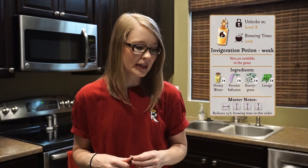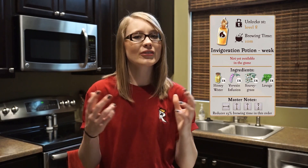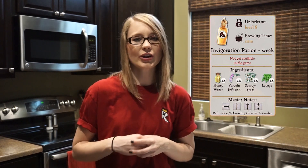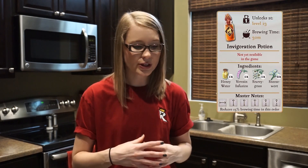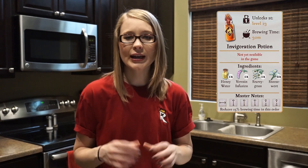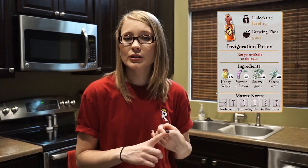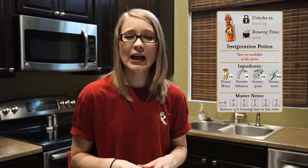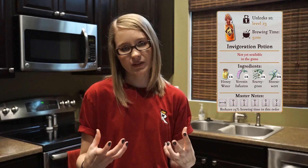The weak Invigoration Draft also includes one Scurvy Grass — also a standard ingredient in all variations — and one Lovage, an ingredient specific to the weaker version. The Strong Invigoration Draft grants significant focus for specialized abilities, unlocks at level 13, and takes 30 minutes to brew. Its ingredients include one Honey Water, one Verivane Infusion, one Scurvy Grass, but will have two Sneeze Quartz, which greatly increases the effectiveness of the Invigoration Draft.